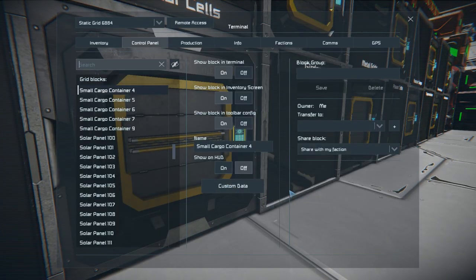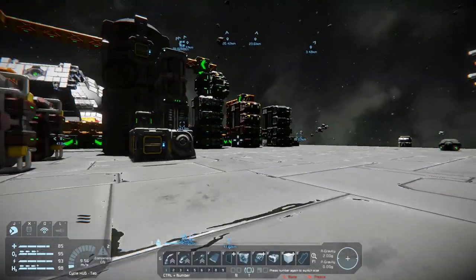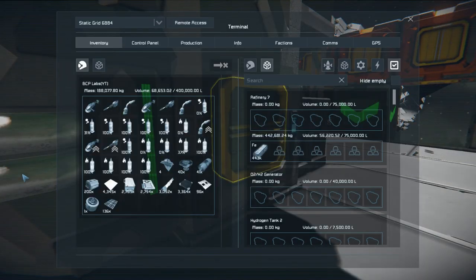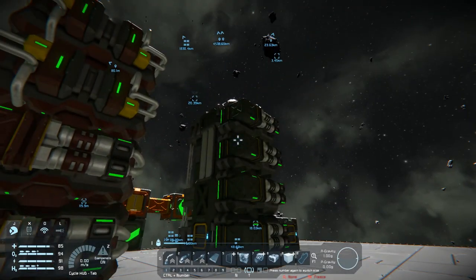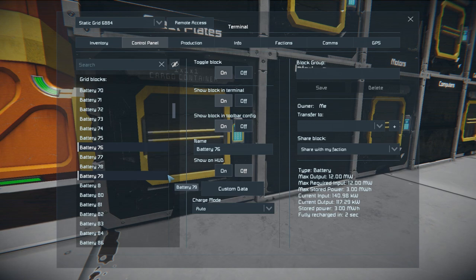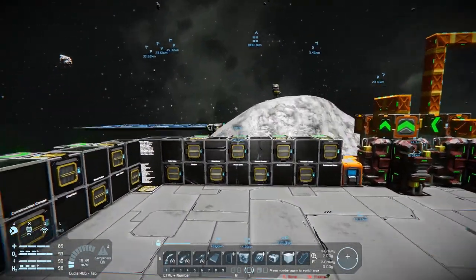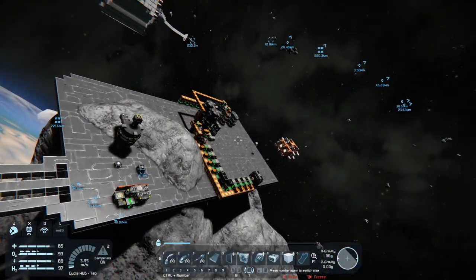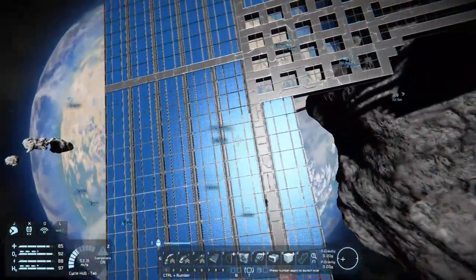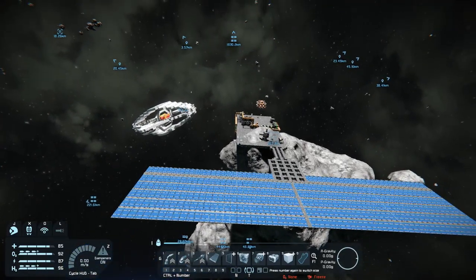Let's see how many plates we're at — almost 600,000 steel plates, love it. Production is going, we've got three assemblers running, and we should have two refineries running. This thing is still processing cobalt from that huge cobalt run I did. We're still doing good on power, holding steady. I think we're going to call it here. I wanted to get a better power situation going — I didn't want to set up a reactor because that means getting more uranium, and I like to keep that for mobile builds. I want to try to use solar or wind whenever possible. Anyway, thanks for watching, hope you enjoyed, and I'll see you next time!